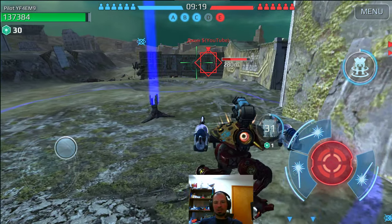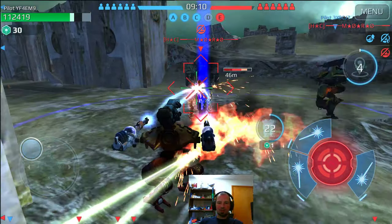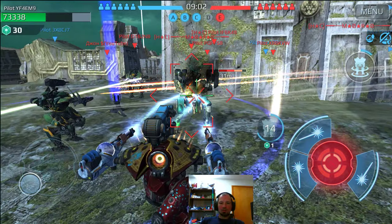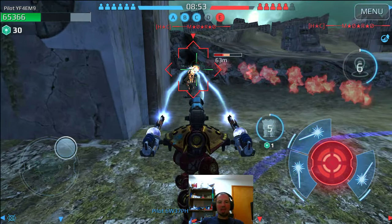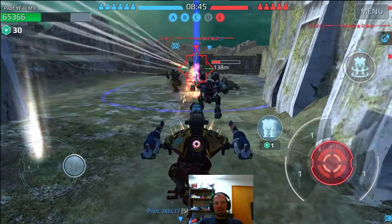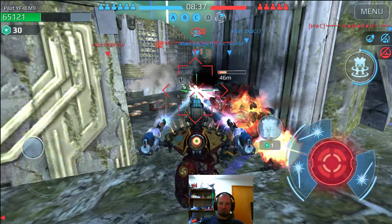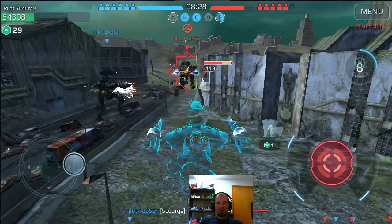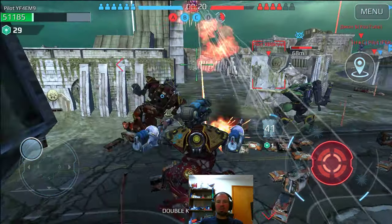I've still got a few seconds left if I need to use it. Getting someone out of nowhere — I probably shouldn't have used it to get out of there. Let's try and fake that guy out. You can use it to escape, but in that situation I actually used it to confuse my enemy. We took that guy out. You can't use your weapons when you're in this mode, which is actually good — it makes the module so much better.